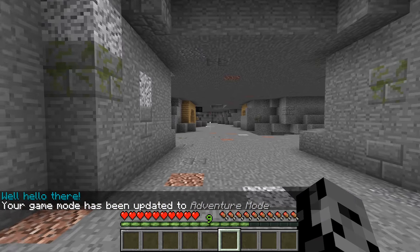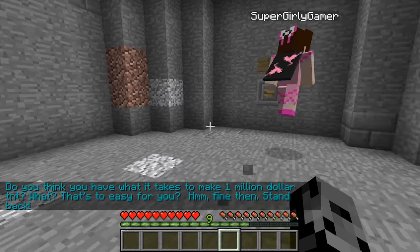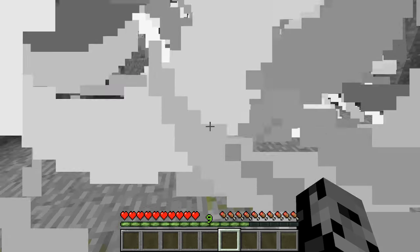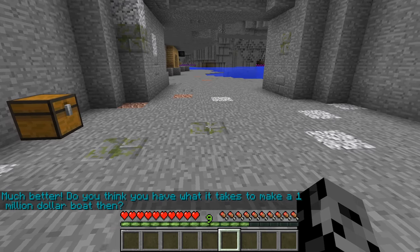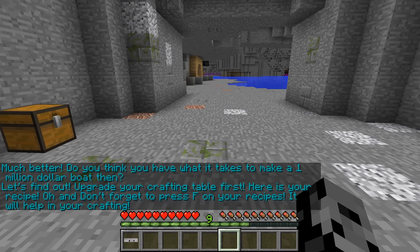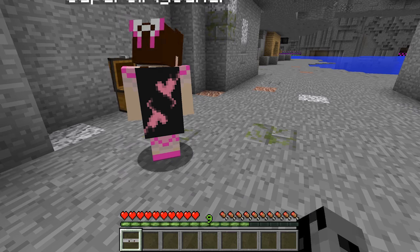The map NPC greets us: 'Well hello there, do you think you have what it takes to make one million dollar TNT?' - wait that's too easy, fine then - stand back! Oh much better. 'Do you think you have what it takes to make a one million dollar boat?' Then yes, let's find out! 'Upgrade your crafting table first, here is your recipe - and don't forget to press F on your recipes, it will help in your crafting,' because last time we didn't press F and we couldn't see them.